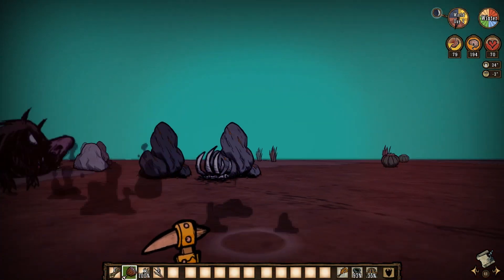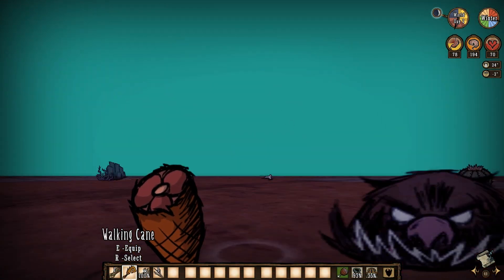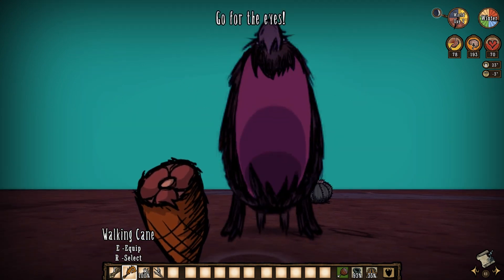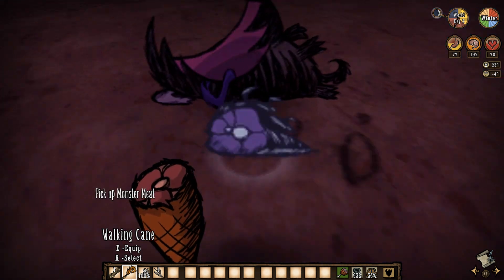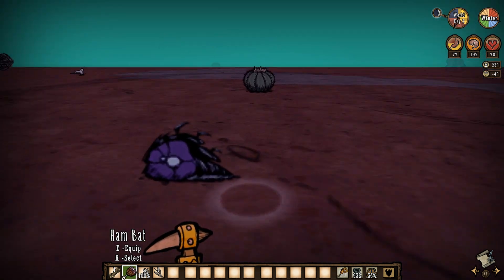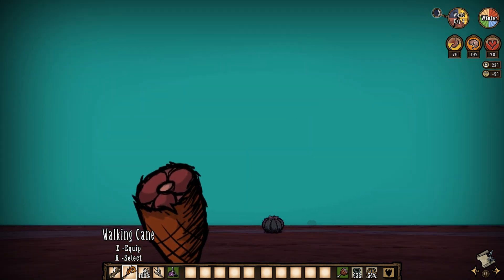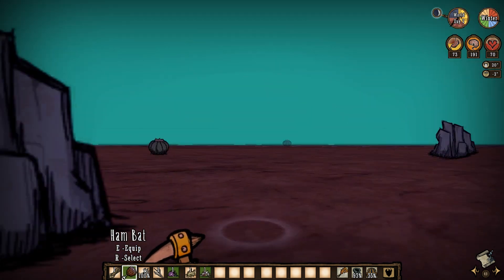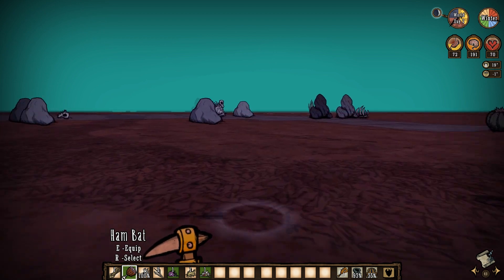Okay, it's just a hound at this point, we should be able to take this one out. Kiting for the win — we got two hits in there, get a third hit in. Wonderful. You've successfully killed one hound. Now if only I can pick up the meat. There we go. So that's what it's like fighting in first-person mode.